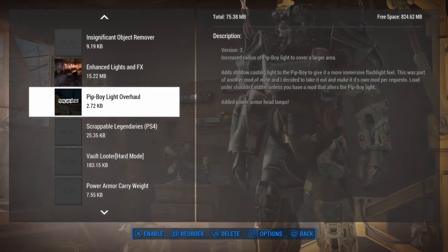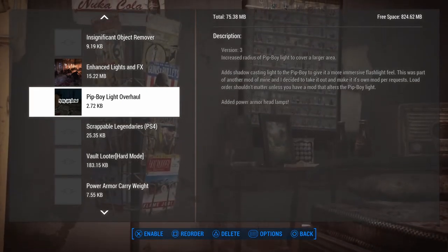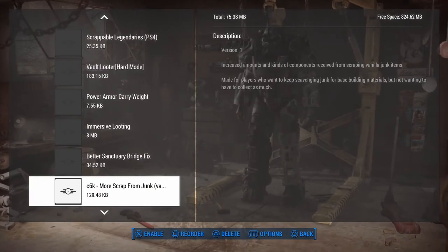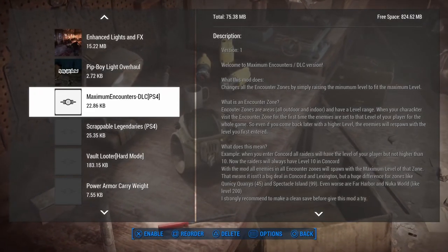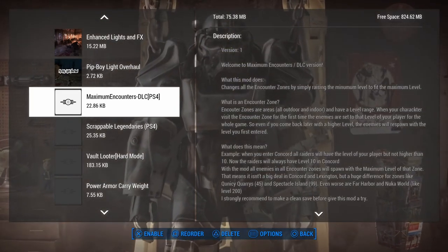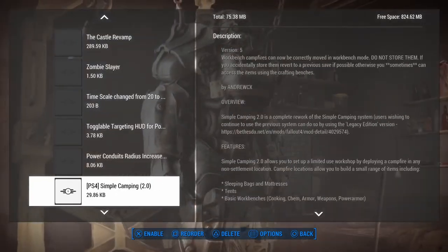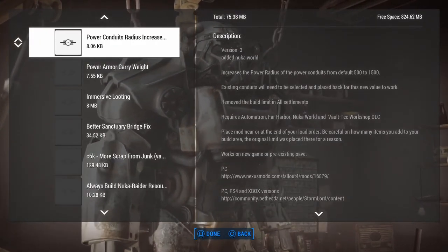Maximum Encounters goes to settlement changes and tweaks because what it does is raise the spawn level at settlements and areas to the maximum. It makes it harder and I like that because I start out with some pretty cool stuff and I don't like it to be too easy. Then Power Conduit Radius Increase - that's a settlement tweak that triples the distance that lights will light up away from a power source.